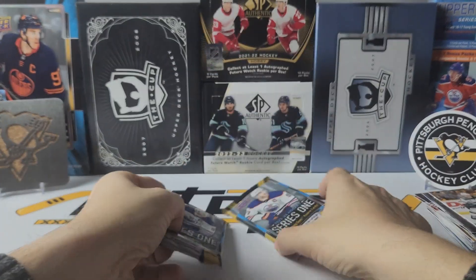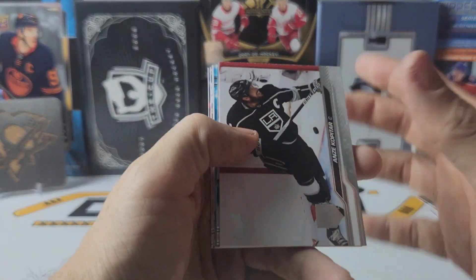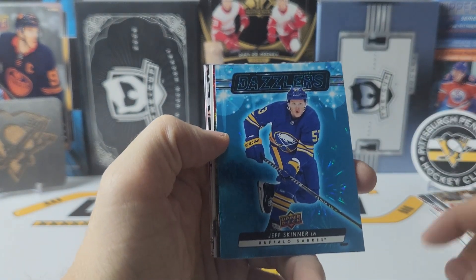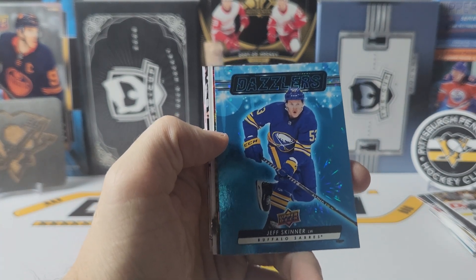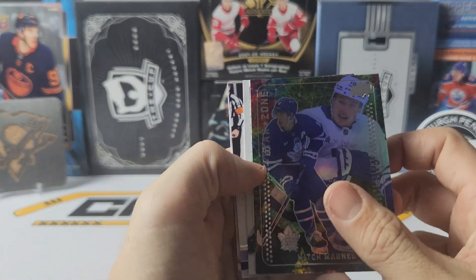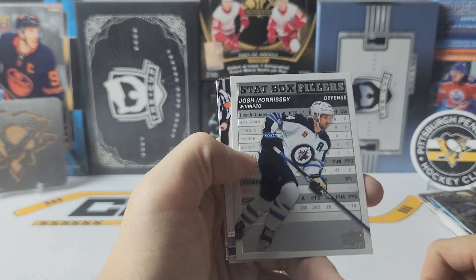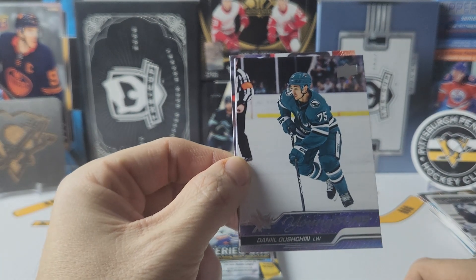Two packs left. Let's go to the bottom one first. And we got a blue dazzler of Jeff Skinner — who is just crazy to think has never been in a playoff game. We have a star zone of Mitch Marner. Four insert pack. We have a Josh Morrissey stat box filler. And we do have a young guns of Daniil Gushchin. Pull a lot of him too.